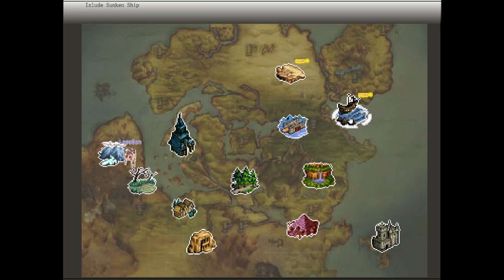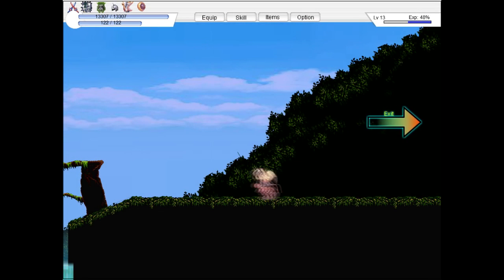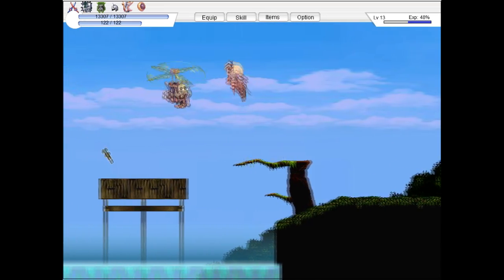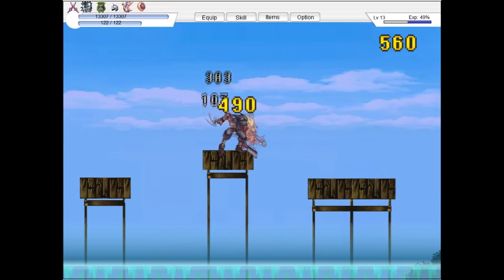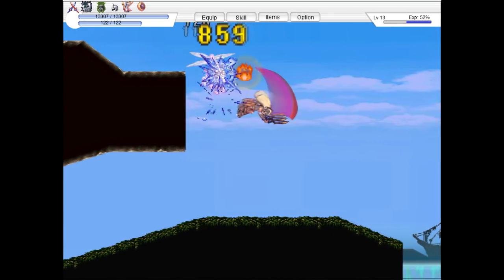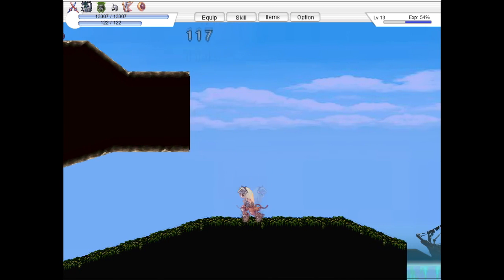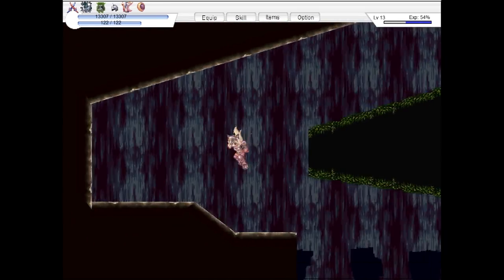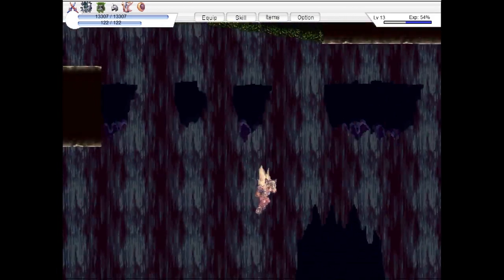Hey guys, Super Turner, welcome back. We're gonna be going into the sunken ship this time, because I like the sunken ship more — that's literally the only reason. I just like the sunken ship more; I like the boss more. There's just a lot of things I like more. And the desert is interesting as well — both of these areas are definitely a lot better than the one we just came from, without a doubt.